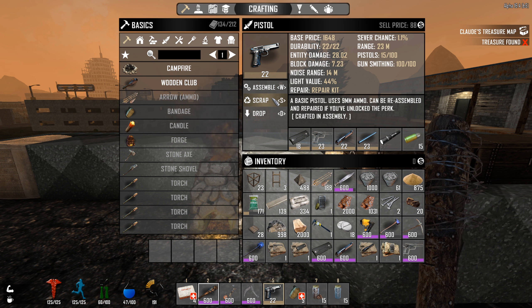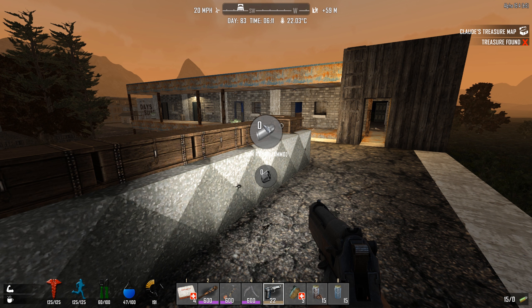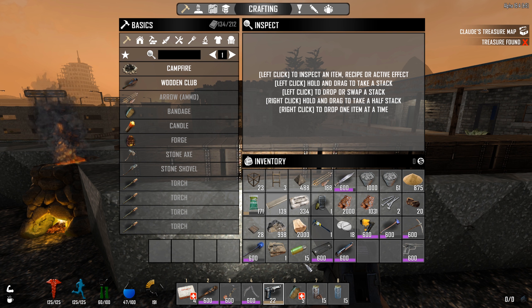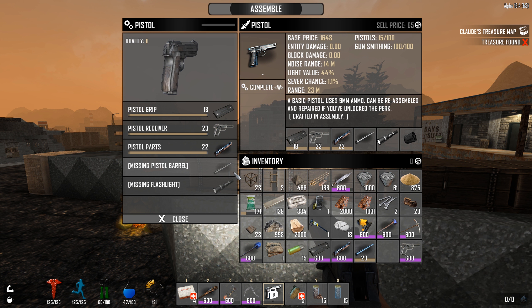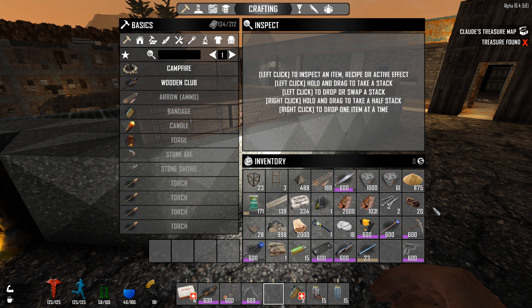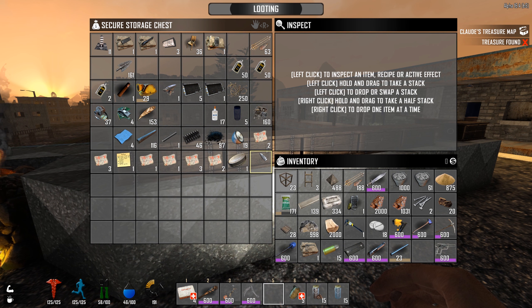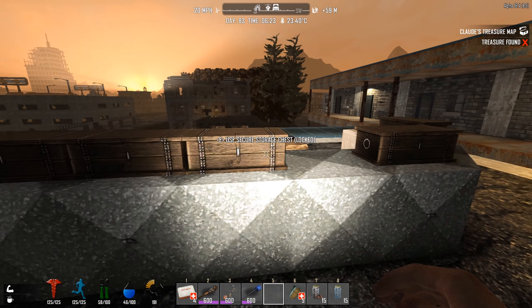Hey everybody, welcome back. We're on day 83 and today I want to build a 600 quality pistol. I've just been working away trying to get this going. Let's get our ammo - I have to drop off some stuff. We've got no room in my chest right now. I've got the grip, I don't need that at the moment. Let's take the ammo out of this - it did have some. We need the pistol barrel and the mold for it. I don't have any clay on me, let's just go grab a little bit of clay.